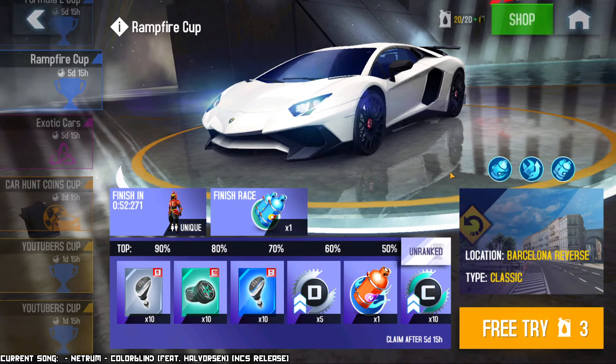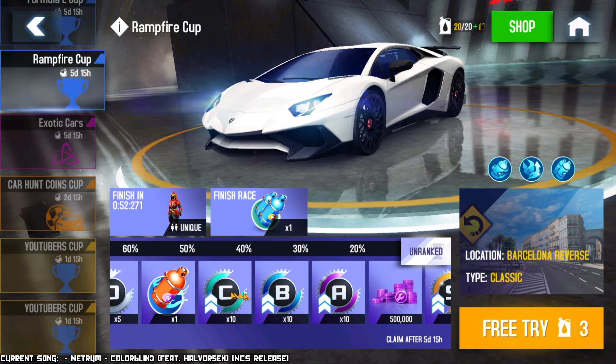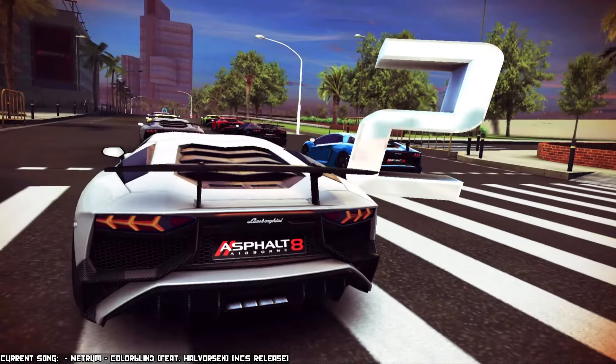Now let's look at the Ramp Fire Cup. In this cup, it's for content creator Ramp Fire, and man, the rewards are so good. If you beat his time, you'll be able to get the Rooster Chinese New Year outfit. In the regular rewards: five direct upgrades for class D, 10 for class C, 10 for B, 10 for A — and if you manage to hit 5%, 10 more for those classes. These rewards are absolutely bonkers. The track is Barcelona Reverse. I haven't done a single race yet. It races with the Aventador Super Veloce.